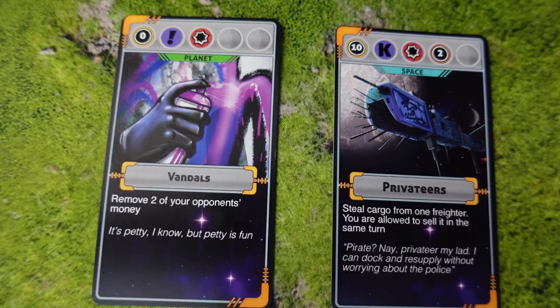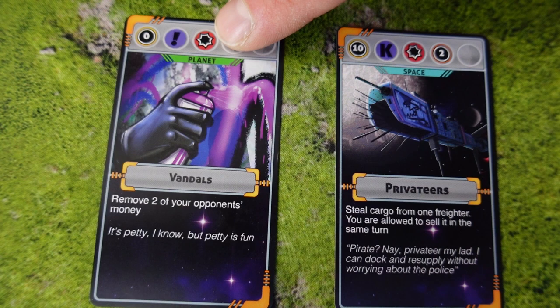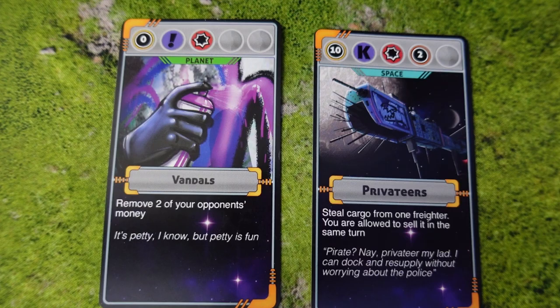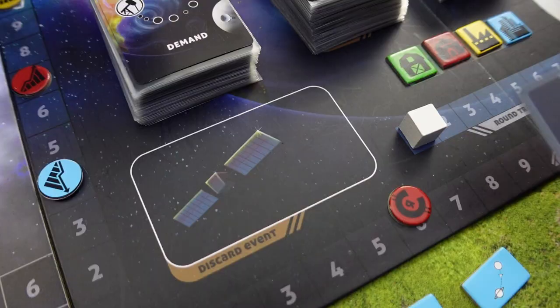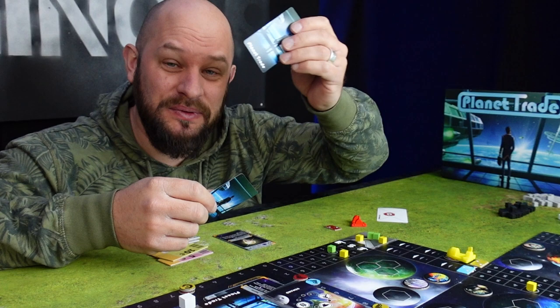During phase four you can play cards from your hand, but you may not play event cards with attack values or activate keep cards with attack values — because phase four is the buy and sell phase. If you want to attack your enemies you will have to wait until phase six. To play a card you simply pay the amount stated in the top left corner. If it's an event card you do the effect and discard it; if it's a keep card you place it in front of you and the effect lasts throughout the game.